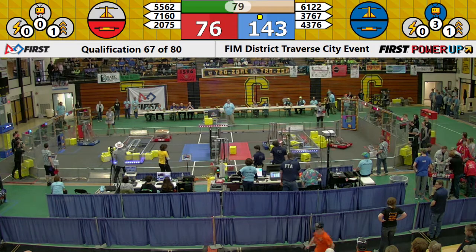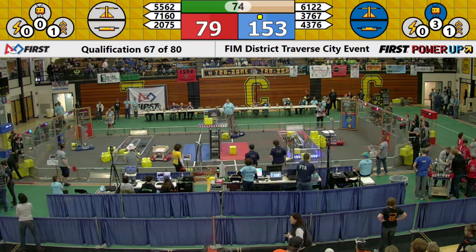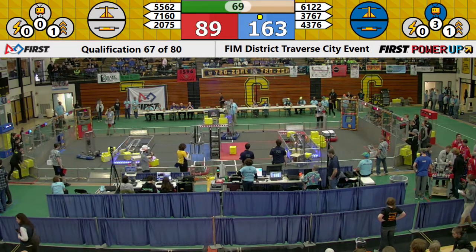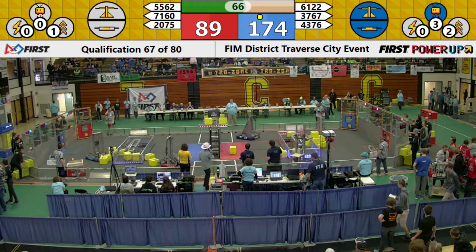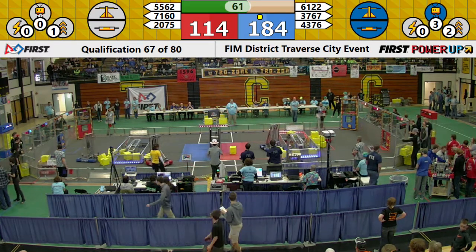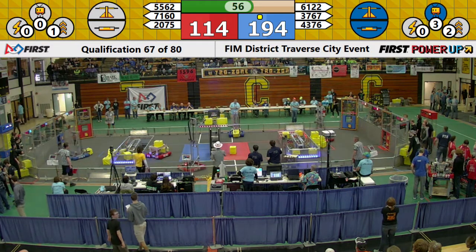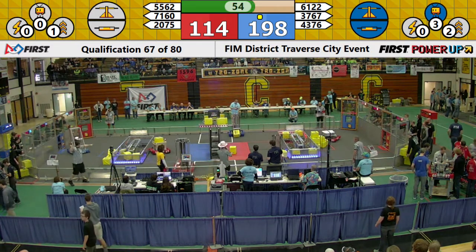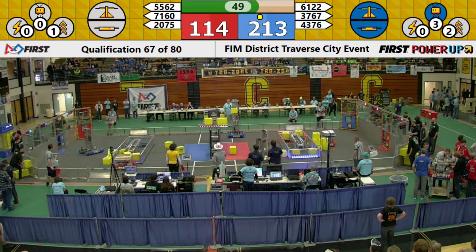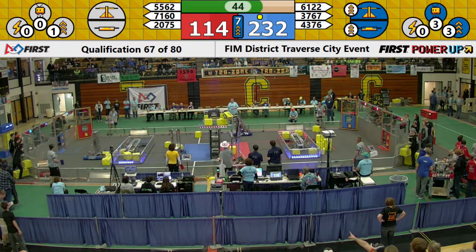55-62 is trying to play some defense on them, but they're headed back to the blue side, or to their portal perhaps — they're going to look to push some cubes around. Enigma Robotics scoring another point on the scale, but that Potential Energy team is racking them in there. The Redenators just placed a cube into that red scale, preventing the red alliance from scoring on that switch. Meanwhile, the red alliance just can't seem to take control of this scale.